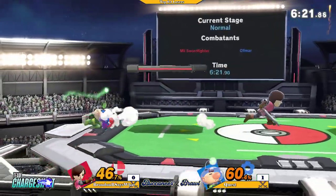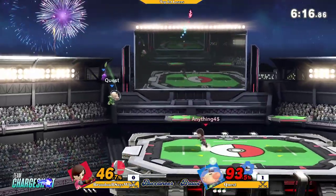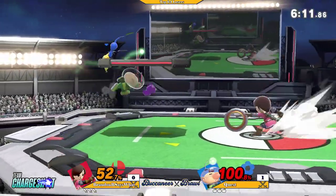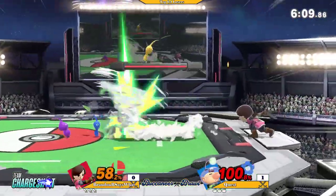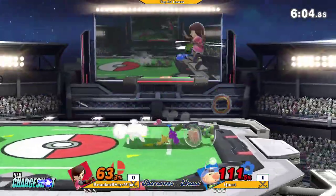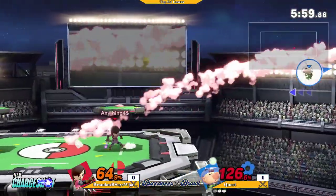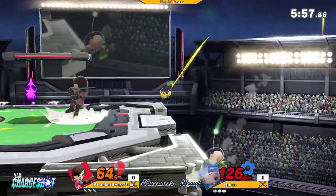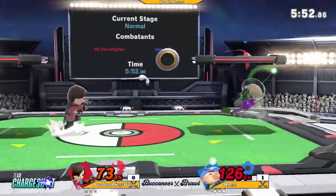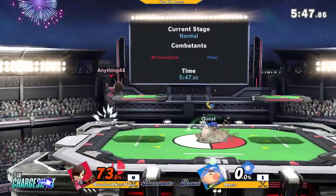Throwing out, checking. Up air — it's so strong, and it'll definitely kill pretty soon. Some good parries from Quest on these projectiles. Good up tilt coming from Quest — it's going to get the Pikmin. Only has two. That's going to kill! That's one of the strongest up-Bs in the game.